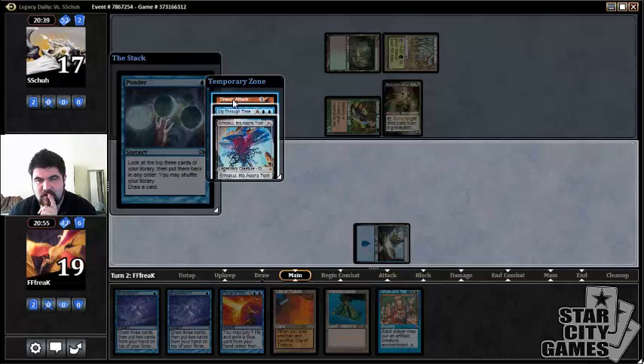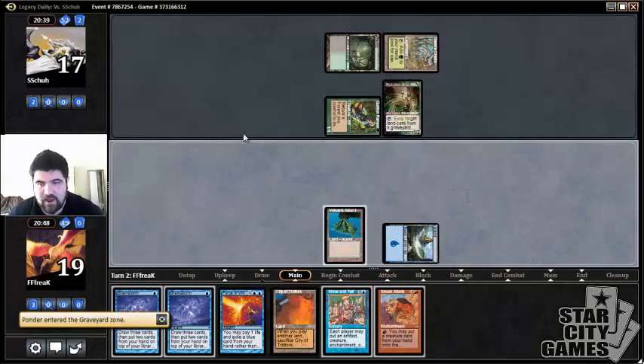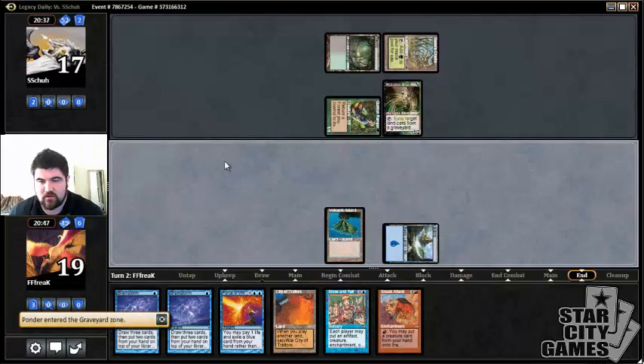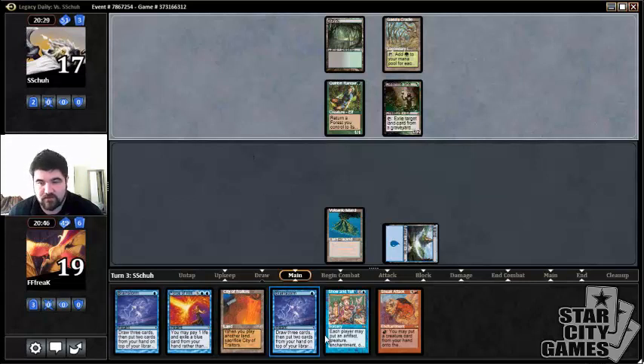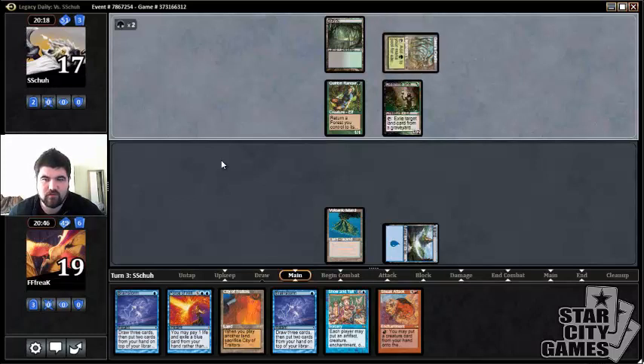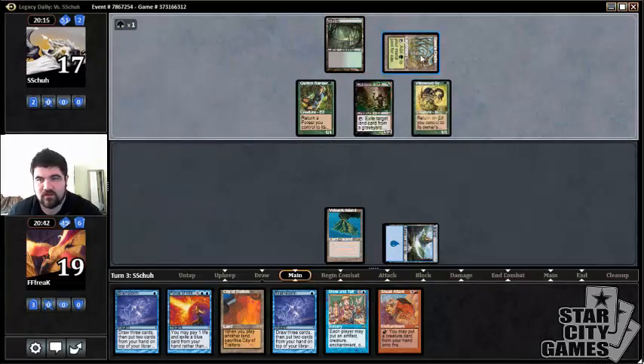I couldn't ask for anything better. We're going to put Dig Through Time on the bottom and draw the Sneak Attack — this way we don't have to fight through another Thoughtseize. Cabal Therapy gets a little bit more awkward because if we let him resolve he's just going to take Brainstorm and then get his pick, but then we get to resolve one of these next turn. It's difficult to want to cast Brainstorm but we will — the Emrakul will just go back on top of our deck.